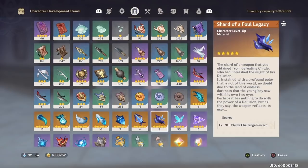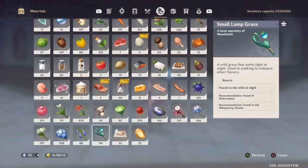If you're wanting to get her to level 10 talents, you're also going to need 3 Crowns of Knowledge. The next material she needs is Silk Flowers — she's going to want 168 Silk Flowers.